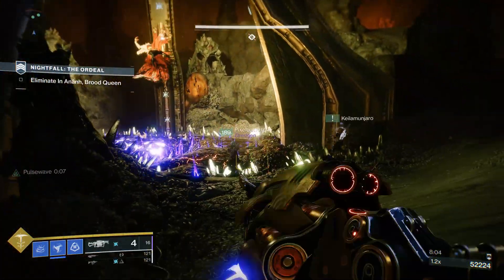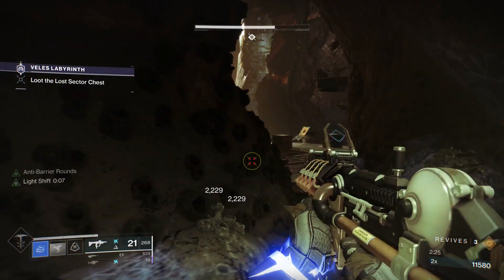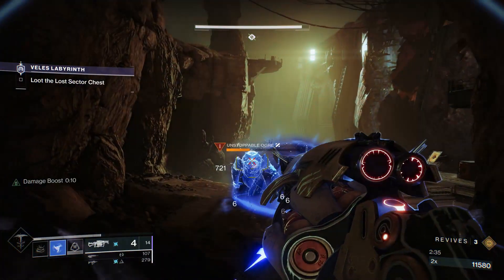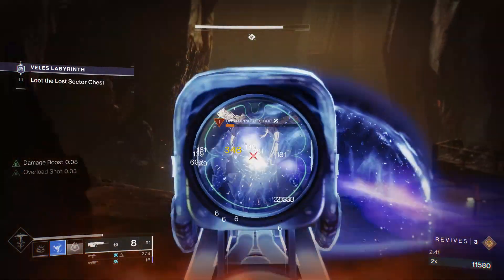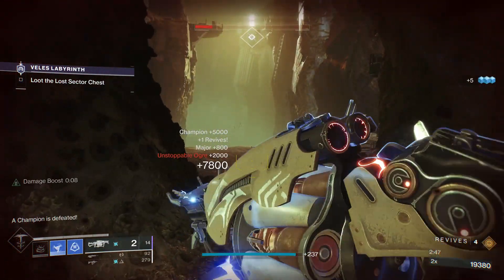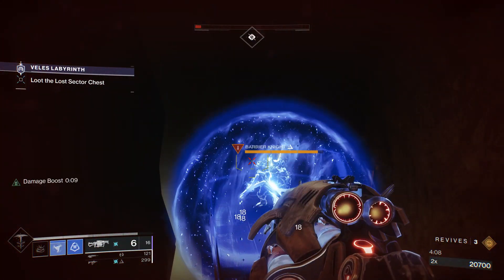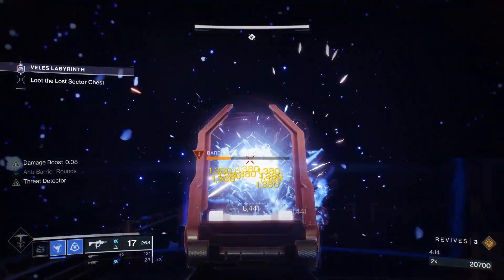Ihr schießt ein paar mal auf euren Gegner und switcht dann zu eurer nächsten Waffe, macht dort auch Schaden, und so entsteht eine sehr starke Kombo. Je öfter ihr mit der Anarchie auf den Gegner schießt, desto mehr Schaden macht sie. Ich schieße normalerweise nur 2 mal — so verbrauche ich nicht viel Munition und mache trotzdem sehr guten Schaden, was es mir erlaubt zur anderen Waffe zu wechseln und den Gegner schnell zu vernichten. Natürlich macht ein Schwert mehr Schaden, aber im Endgame — wo Gegner euch one-shotten können — kommt ihr mit einem Schwert nicht weit. Mit der Anarchie könnt ihr auch von Weitem schießen und trotzdem sehr guten Schaden machen.